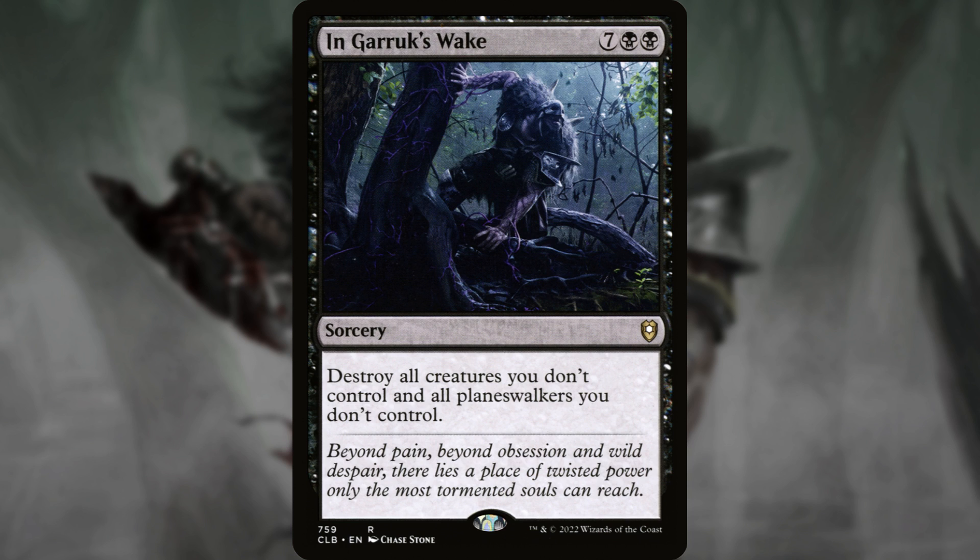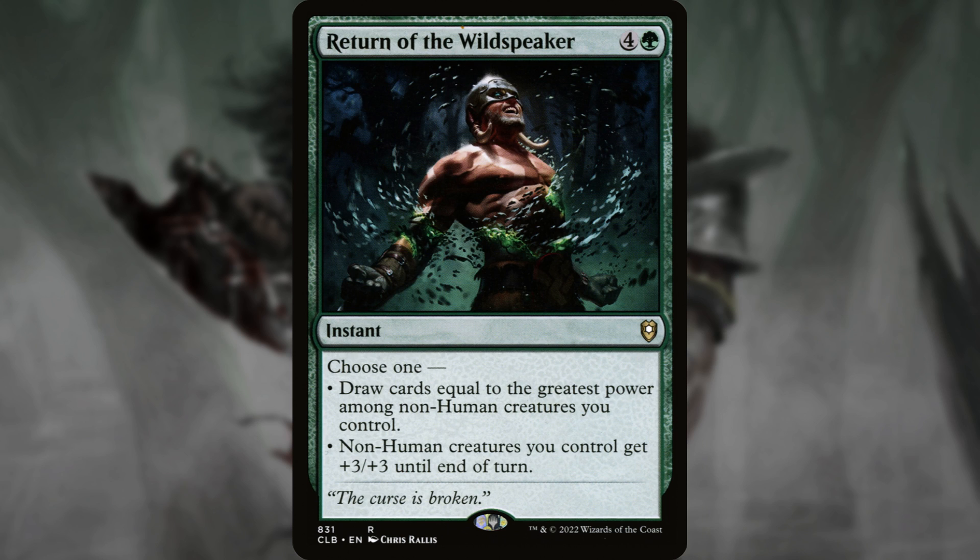And while we're talking about flavor picks, In Garruk's Wake for 9 mana destroys all creatures you don't control and all planeswalkers you don't control — because if you can get to 7 mana, why not 9? Or the other option with Garruk in the art: Return of the Wildspeaker for 5 mana. Choose one: draw cards equal to the greatest power among non-human creatures you control, or non-human creatures you control get +3/+3 until end of turn.